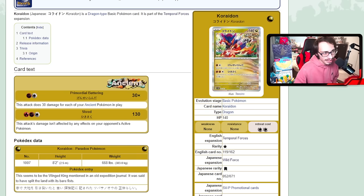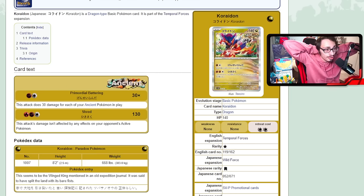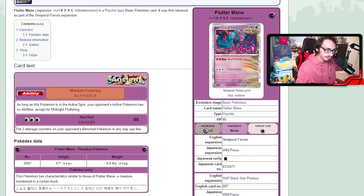Another really valuable attacker in Ancient Box is the one-prize Koraidon. Its attack, Primordial Battering, does 30 damage plus 30 more for each Ancient Pokémon in play — so with a full board you're hitting around 150-180 damage. That's a lot for a one-prizer. It has 140 HP, uses Fighting energy, and there's another Fighting Ancient Pokémon that synergizes well with it, giving you decent type coverage.